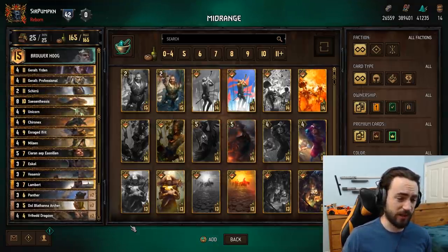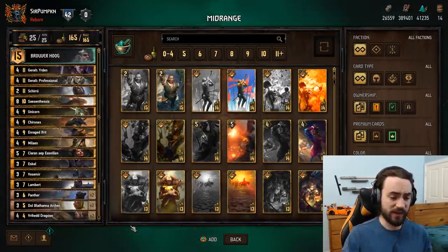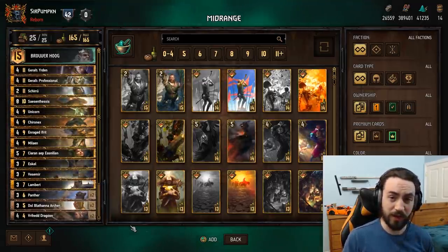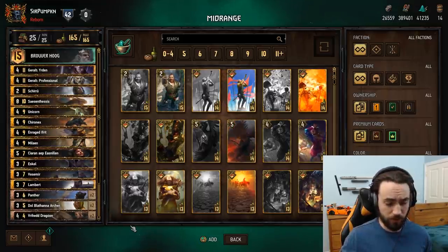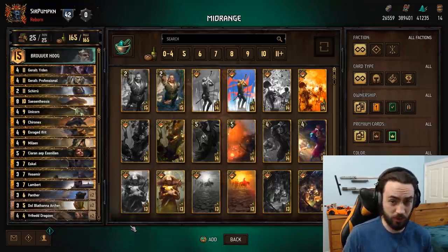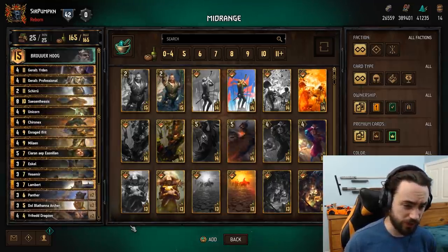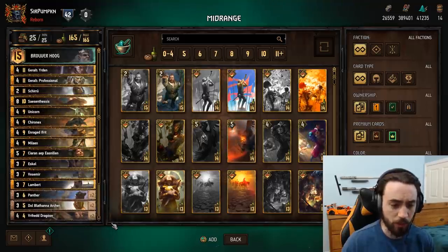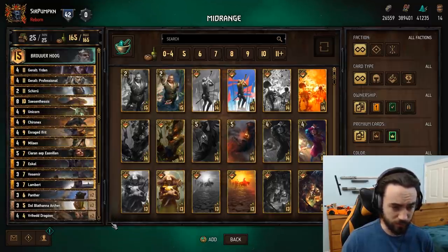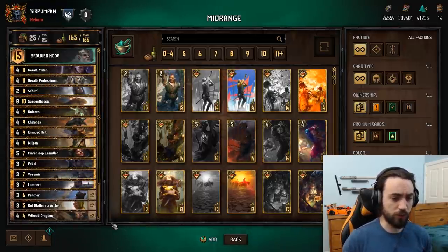I worked on this deck and another Ethnade deck. This deck isn't too different from what I was playing before. The main difference is I run both Erdin and Professional. Usually I pick one or the other, but I decided to give it a shot and run both at the same time, and what I found was they're great. Very rarely do they have any kind of conflict with each other - they just help your worst matchup, which is big monsters. You can use Professional in round one on a Spear Tip, and then use Erdin to finish out round three.